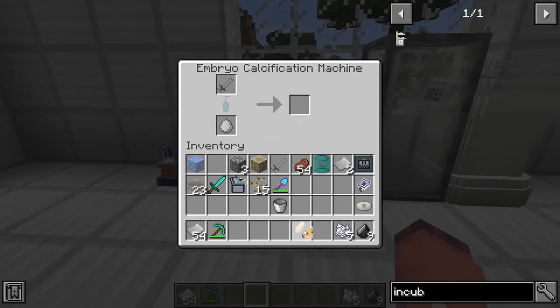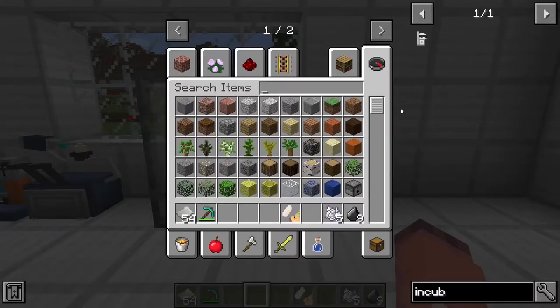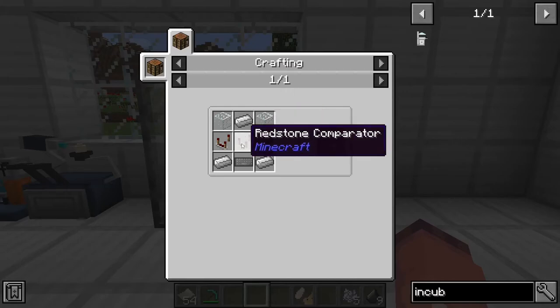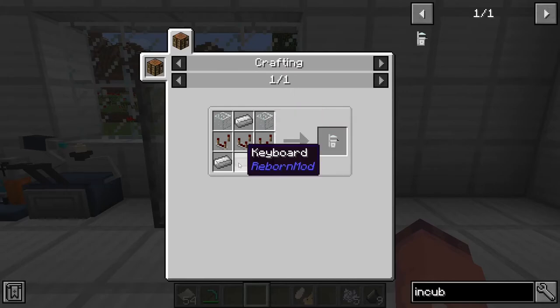Once your egg is finished, you can take it and move it over to an incubator. The incubator is crafted using 2 glass, 3 iron ingots, 3 redstone comparators, and a keyboard.